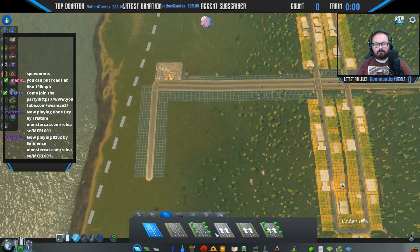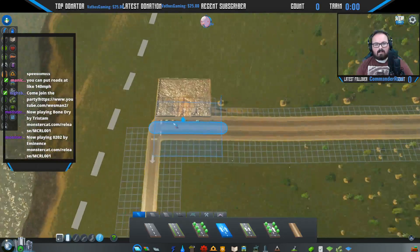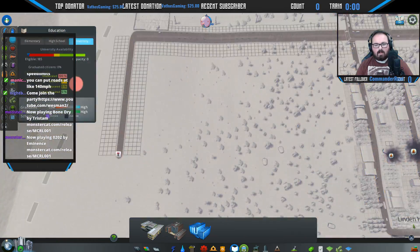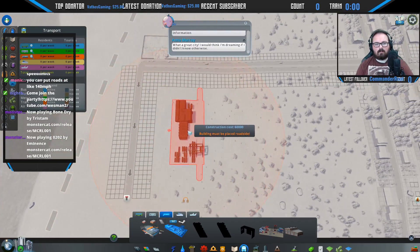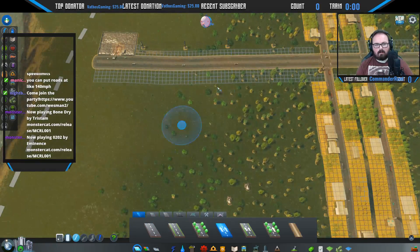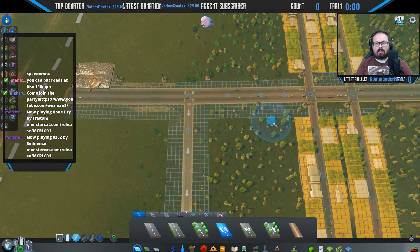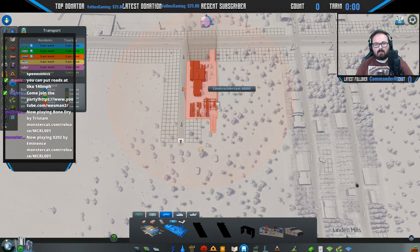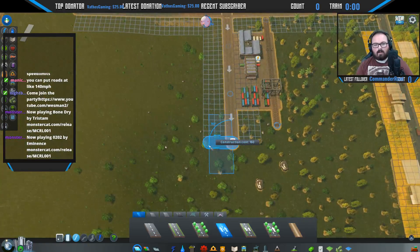We'll have them come to the end — this needs to be a one-way small road. Upgrade this so they come this way. I hope that doesn't mess up the trucks; I'm hoping they can still get in. The one-way will lead to the train station, hopefully. The trash trucks are having to go all the way around, so we'll make a smaller road. One-way to the cargo station — they go in, drop off whatever they need, and come back this way.